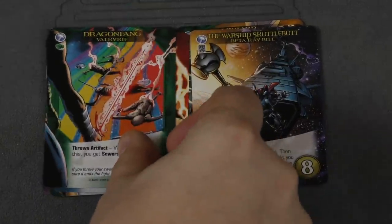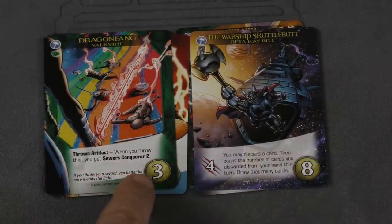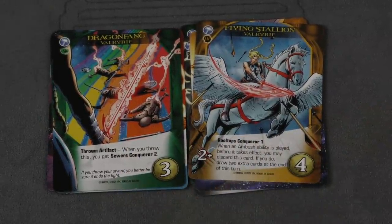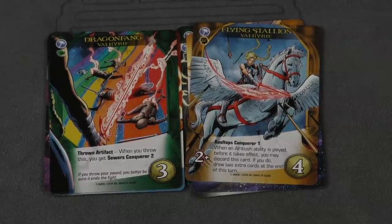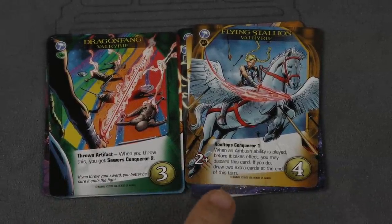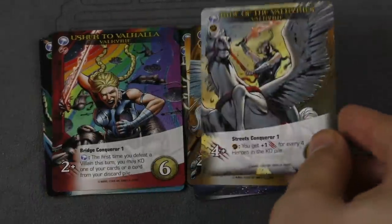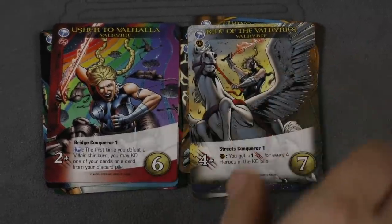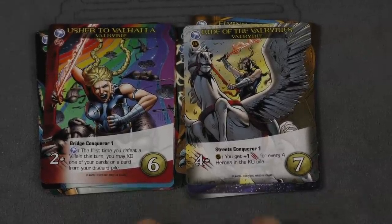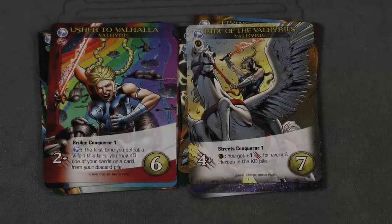Then we have Valkyrie, with some really cool artwork. I like this one, and there's another thrown artifact here. When you throw it, you get Sewer's Conqueror 2, and she has Rooftop's Conqueror 1 — that means if there is an enemy in those spots, you get plus one attack. So when you throw this, you get plus two attack if there's an enemy in the sewers. Here it's two attack, but three if there's an enemy in the rooftop. I'm actually not a huge fan of Valkyrie's cards — not the character, I think she's great — but this Conqueror mechanic feels very situational, so it's okay.